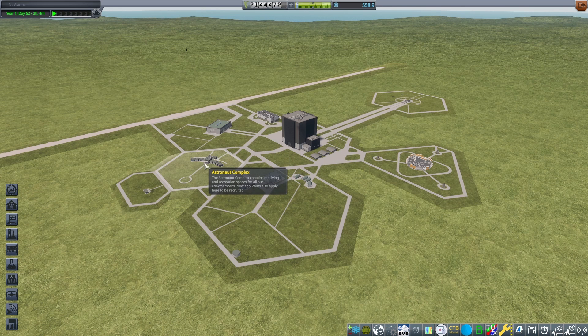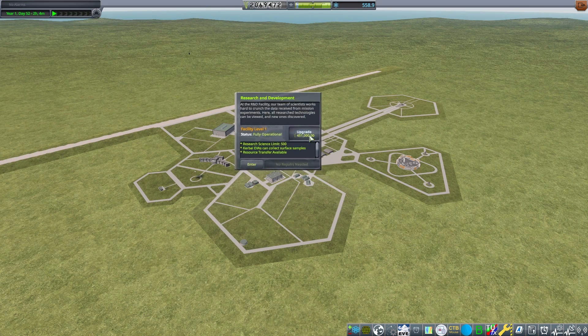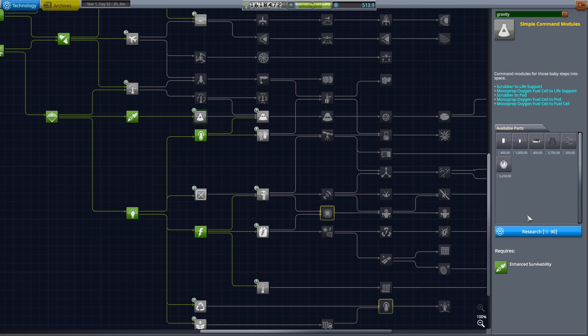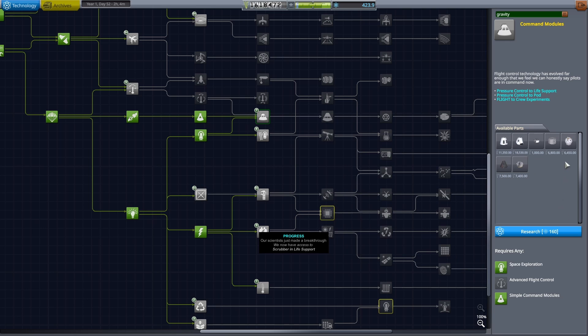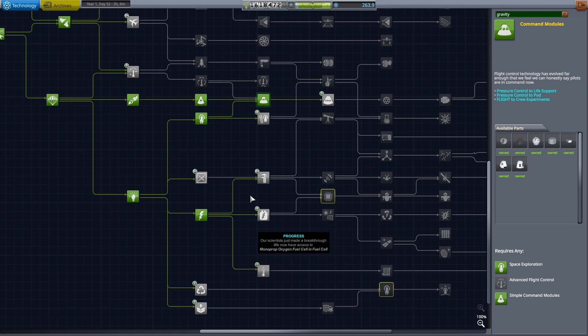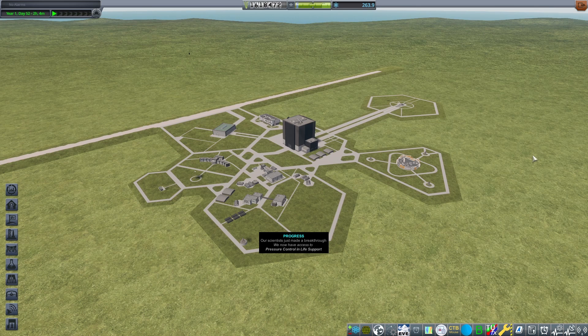As we want to perform EVAs in space, we must upgrade the astronaut complex. And as we want to collect surface samples, we must upgrade the R&D center. Regarding the missions we subscribed to, we need a few parts we are missing — pods, storage for water and food, and oxygen and nitrogen canisters. Note that the first pods we unlock have no pressure control; it's not very roleplay-friendly to send a Kerbal stuck in a suit for 30 days. This is why I unlocked the next node so Kerbals will benefit from larger pods with a bigger volume to live in.